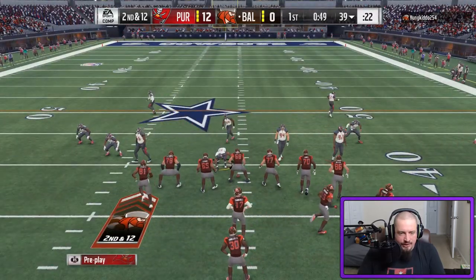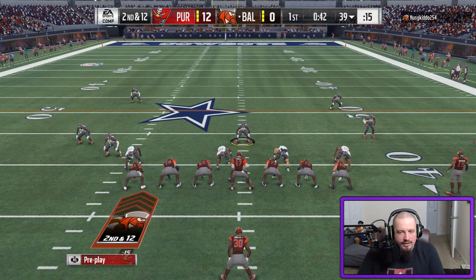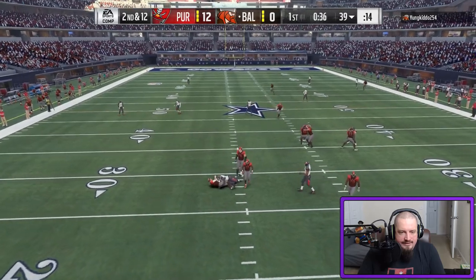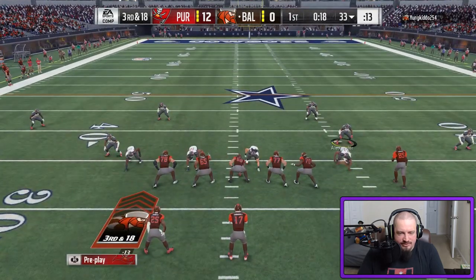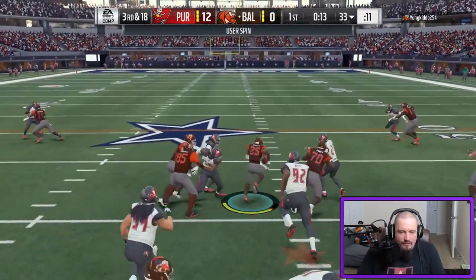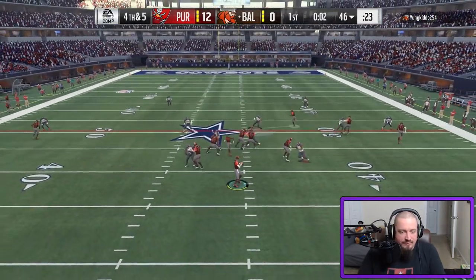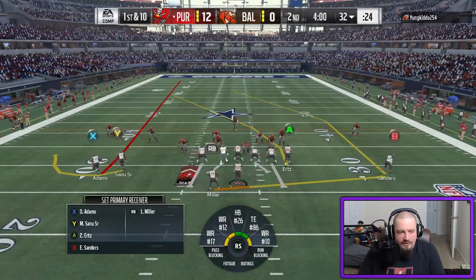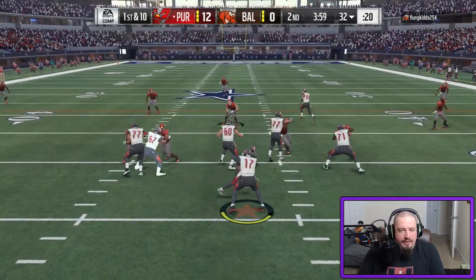I'm continuing to run the Tampa 2 out of the Nickel. He really hasn't shown he can move the ball on it — not a whole lot — and that's a sack, very nice. Right here he's coming out in a big formation with lots of receivers and he runs it. I flip it to a Tampa 2 — that was a Cover 4 before. That should be a pick — that's a user lurk. I paid a pretty penny for Quan Alexander but it has been worth it. I love that card.